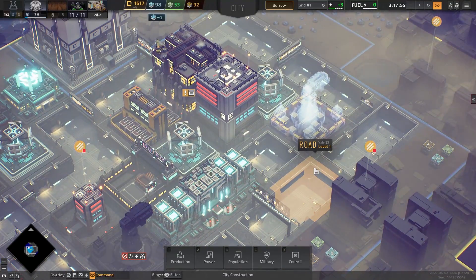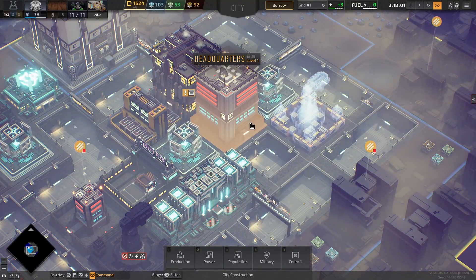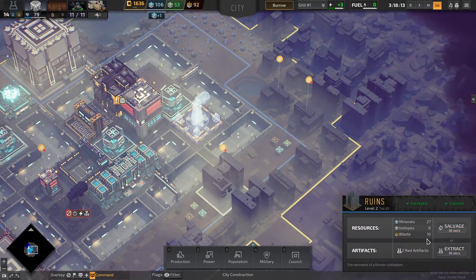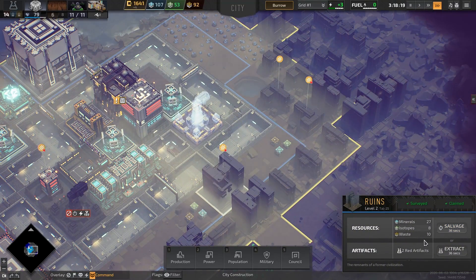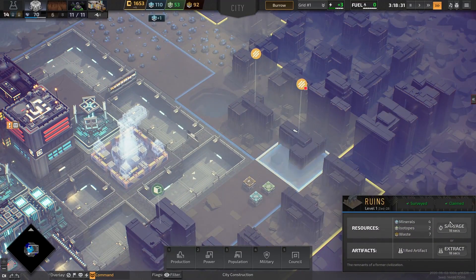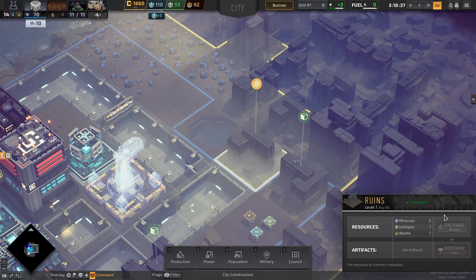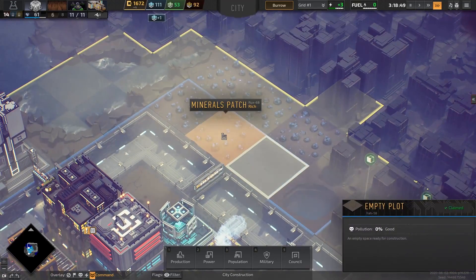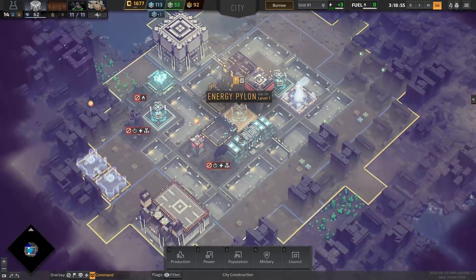Things are looking really good now. Vehicles are actually going inside the HQ, transporting stuff to where it needs to go, dismantling buildings as needed. Eight isotopes — oh yeah, I'll take the isotopes for sure. Much easier to claim a building and salvage it than to mine it out even if it's a patch on the surface of the planet.